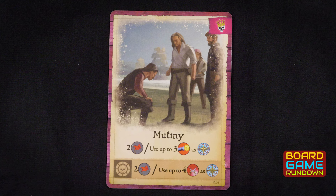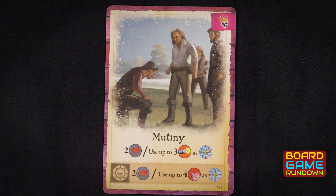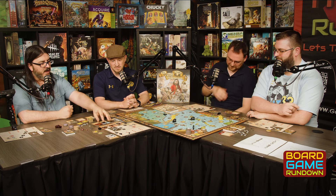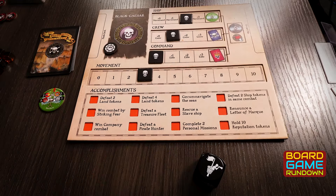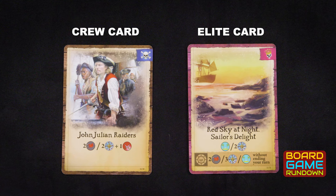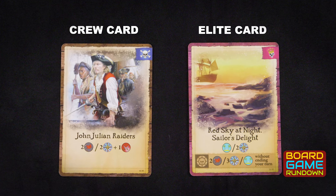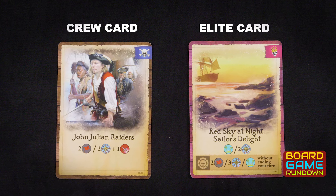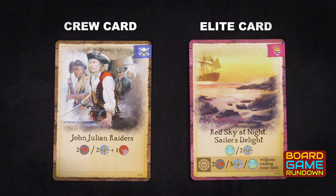The elite cards are super strong — Mike was the only one able to recruit one, though he didn't get much chance to use it. While a lot of regular cards have a reputation boost on the bottom that you can spend for a stronger effect, with elite cards you can also spend crew cards. An icon on those cards would really help you remember that, because you can't do that with normal cards. Speaking of crew cards — we never got any. None of the ports we flipped over gave crew cards as a reward.